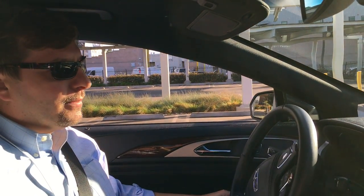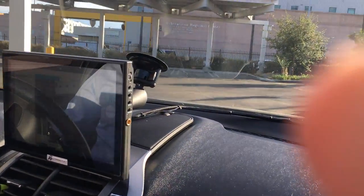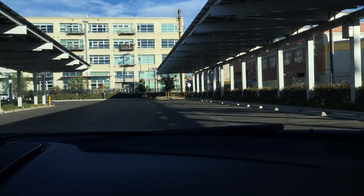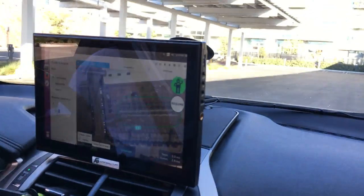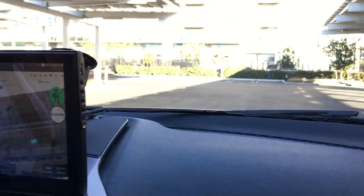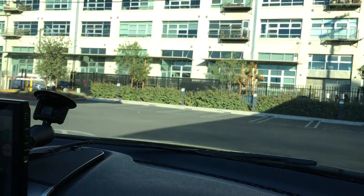I've got different modes here — comfort, aggressive, and insane. In insane mode, it doesn't slow down for corners at all. I can set a speed and it's going to try to maintain that speed through any corner, even if it's basically sliding around. Aggressive mode slows down a little bit, and comfort mode obviously tries to make it as comfortable as possible.